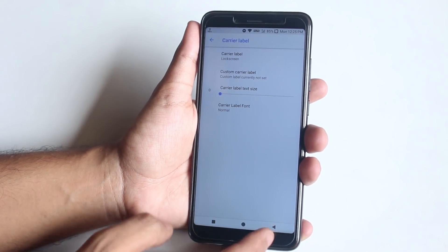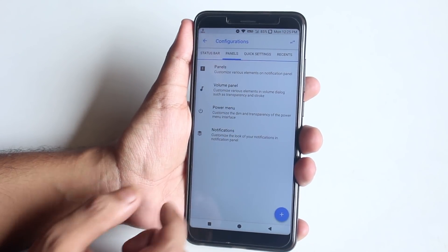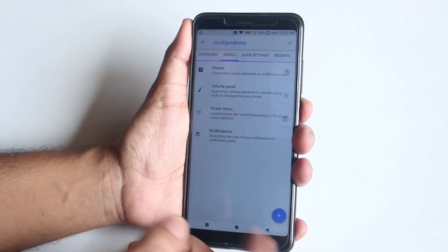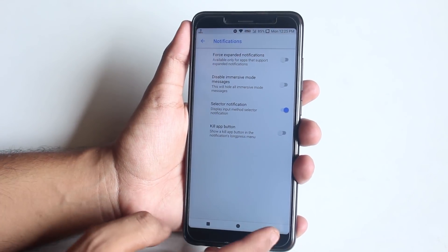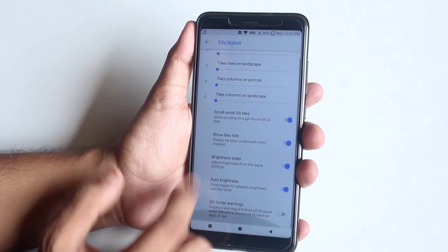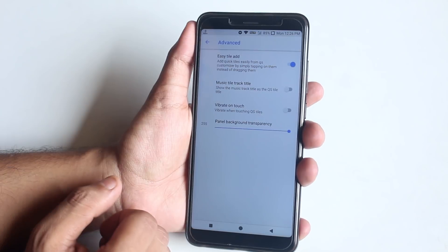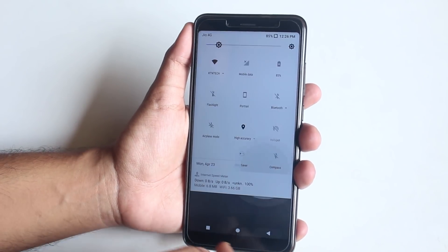Next we have Carrier Label, and after that System UI Tuner with system icons like headset and Bluetooth. From Panels you can enable a header image, customize the volume panel, change power menu opacity, and we have an advanced reboot option. There are also extra notification customizations. In the quick settings panel we have quick pull-down, and you can customize column and row numbers for each panel.